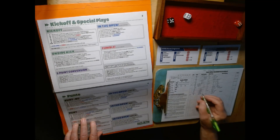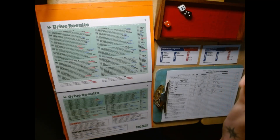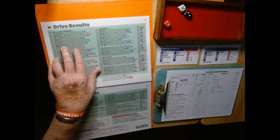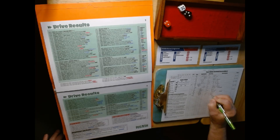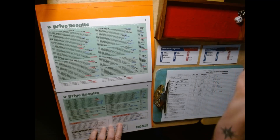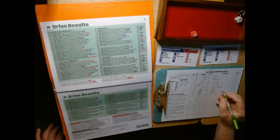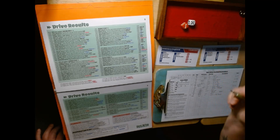Receiving team takes over with average field position. New England knowing they've got to get things going. Short drive — one tick. Rolling 1-2-5. Reliable offense? No. Meek defense? No. But not good enough to intercept them. Interception chart — roll one die: five or six is a returned INT for a TD. And it's returned interception for a touchdown. Extra point is good.